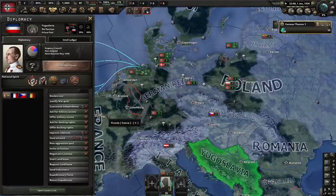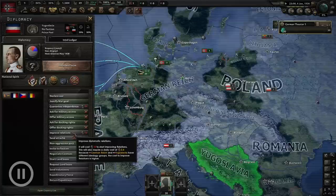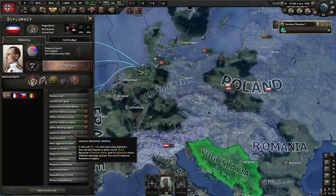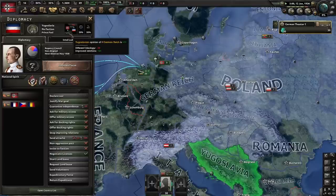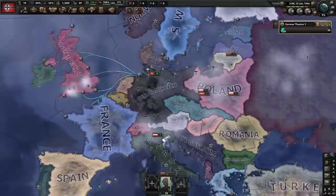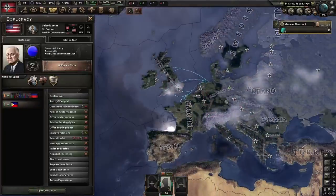We now move on to getting into a war with the UK and France fast. To do that, we're going to use what's been dubbed Yugostrad by speedrunner Survivormichy, who discovered it about three years ago. Here's how it works: we need to improve relations with Yugoslavia, which requires 10 political power, to nullify the negative relations modifier from different ideologies. It's only minus 10, so improving by 11 is enough — we go up to 14 just to be safe since relations degrade over time.